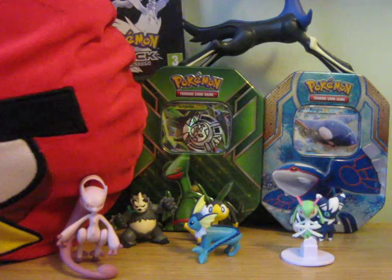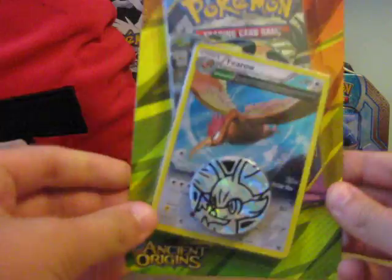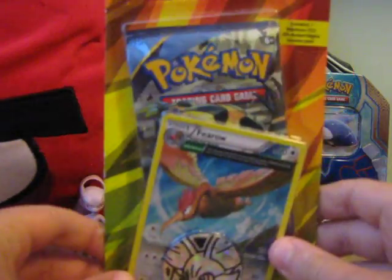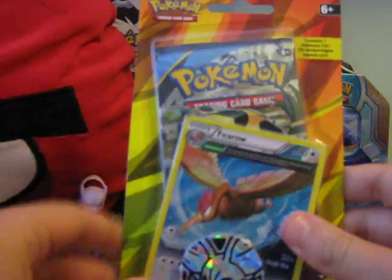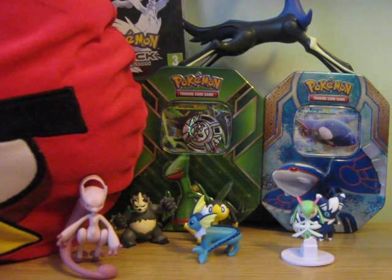Let's get right into this blister pack. Today we will be opening the Ferocha, so it has a Fennekin coin with a Ferocha promo card, and one Ancient Origins booster pack, and I think this one is Primal Groudon. So that's pretty awesome.